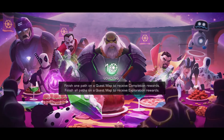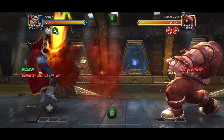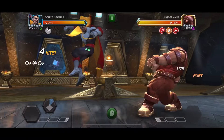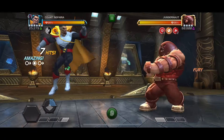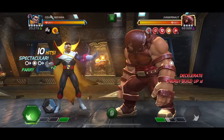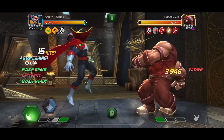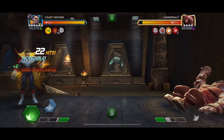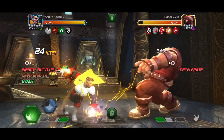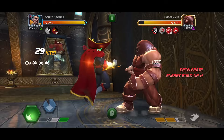Here we are against the Realm of Legends — it's actually Juggernaut. I'm bringing Iron Man for the decelerate so his unstoppable will be shut down. Starting the fight, parry to get the evade. You always want to be using the evade on cooldown if you can, unless you have some way of gaining your ionic charges naturally through power gain or heal reversal. Here I'm using it and also trying to parry the last hit of Juggernaut's specials.